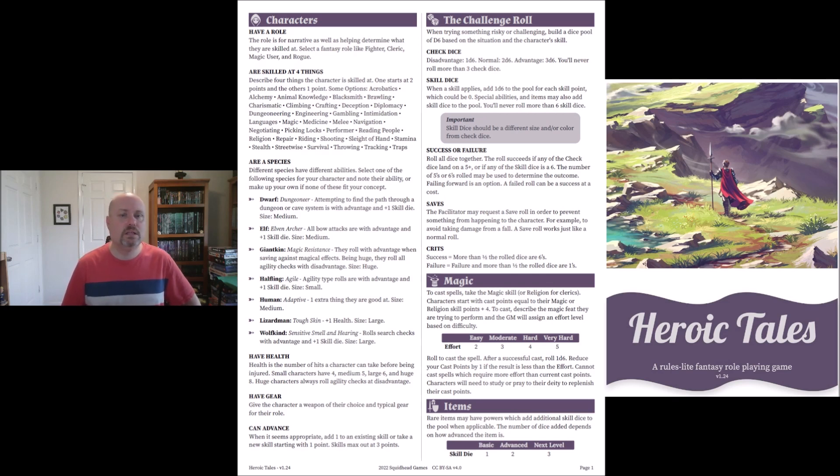Health is the number of hits a character can take before being injured — small characters have four, medium five, large six, and huge eight. Huge characters always roll agility checks at disadvantage. For gear, just give a character a weapon of choice and typical gear. You can advance when it seems appropriate: add one to an existing skill or take a new skill starting with one point. Skills max out at three points.